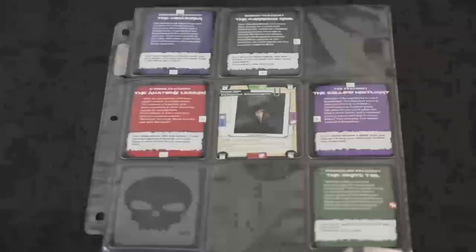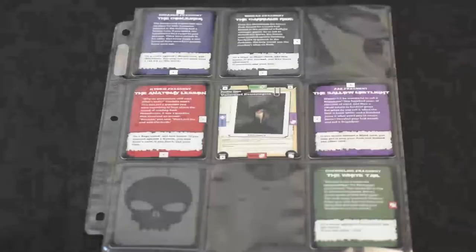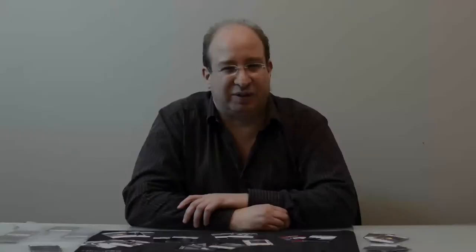Along the way, you'll pick up repressed memories in the form of memory fragments. These can be placed around your character card to indicate that you have greater powers, but they often come with negative consequences. The character that starts out might be very stable, while a character that's adventured quite a bit might be more powerful but a little more unstable.